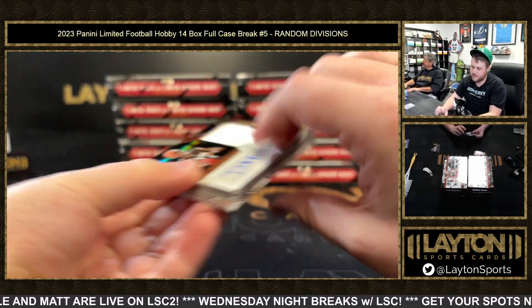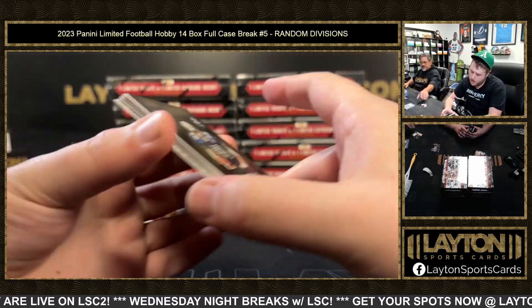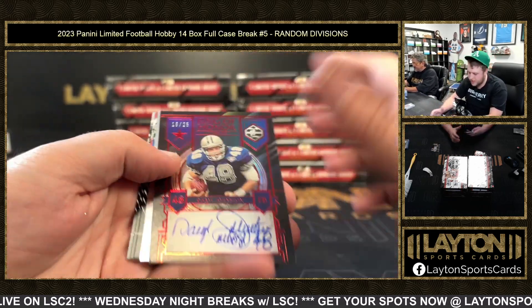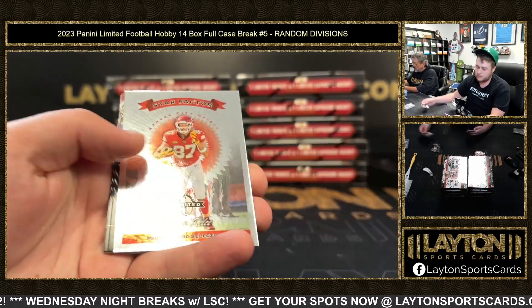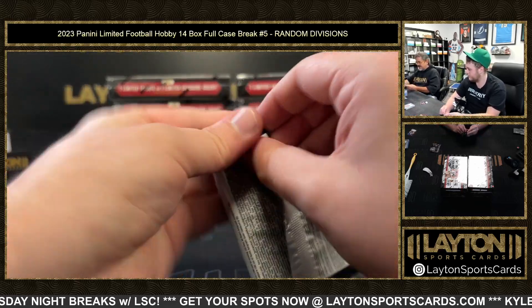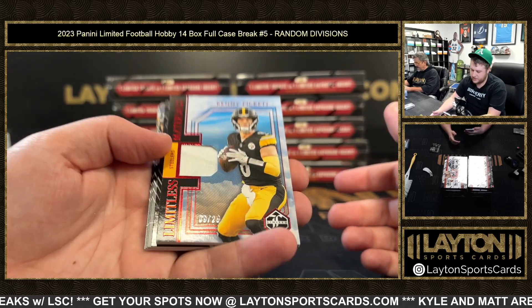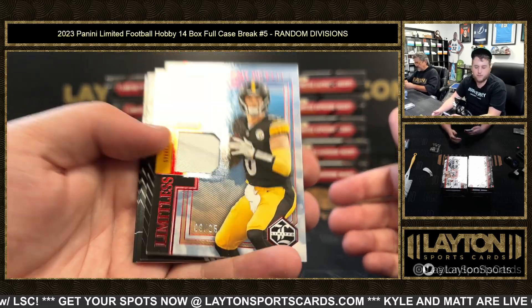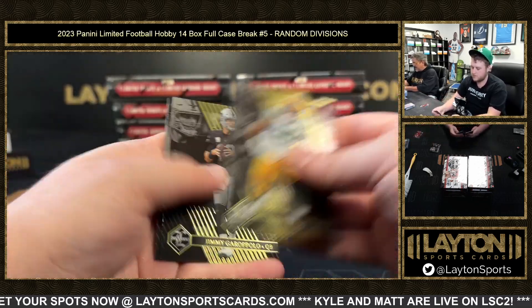RPA of DTR for the AFC North, nice one there. Daryl Johnson to 25 — and the Ring of Honor auto, Star Factor Kelsey — he did inscribe it. Then a Limitless Materials to 25, Kenny Pickett for the AFC North. Chris Jones AFC West base.